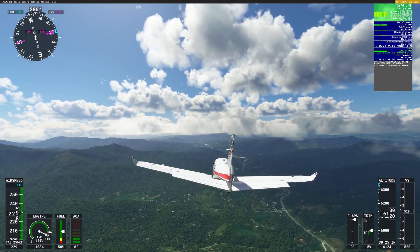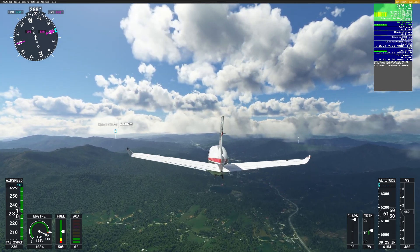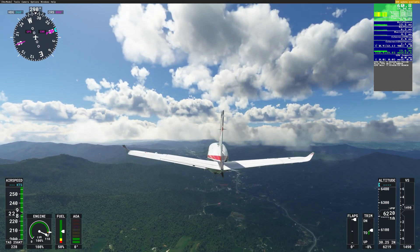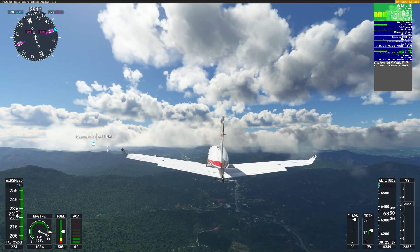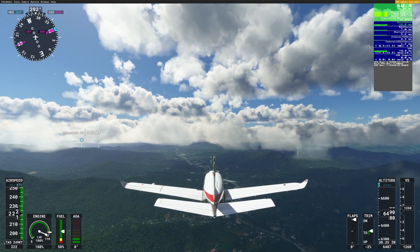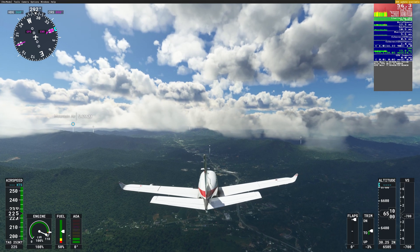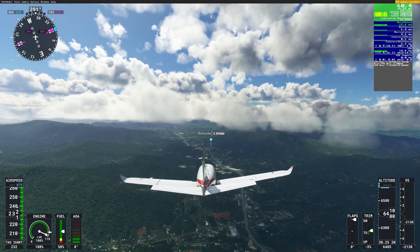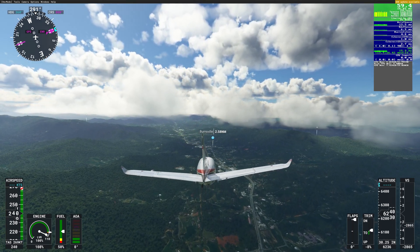My frame rate seemed to be about 10-20% lower in the same areas, but that is subjective because you can't really replicate the same flight over and over again, but overall in all the different areas it seemed to be a little bit lower. That wasn't really the issue — the issue was stutters. Despite getting 30, 40, 50 frames per second, once every 5 seconds, maybe 10 seconds, depending on where I'm flying, I would get a stutter. When I was flying around New York, the frame rates were down to 15-20 frames per second and the stutters were making it unplayable.